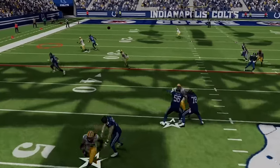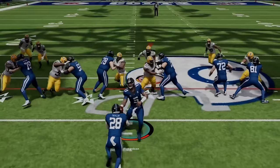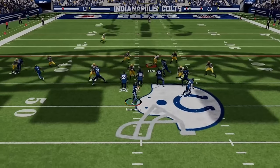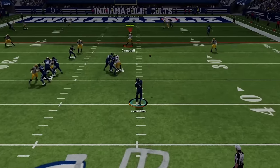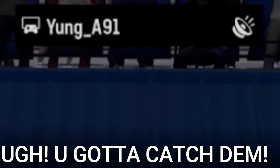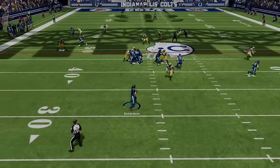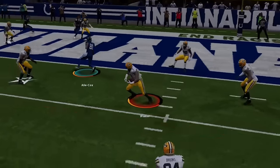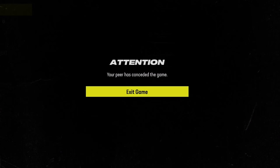This is the hardest defense to play against in Madden 24. It shuts down the run, plays lights out against the pass, and gets interceptions all game. So if you want to see what defense I'm using to get results like this, stick around after the intro.